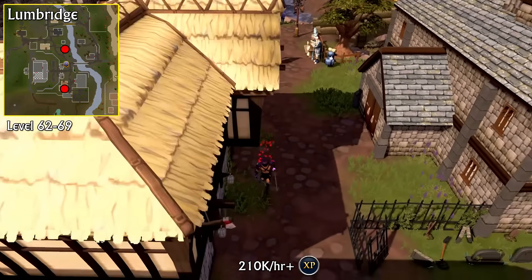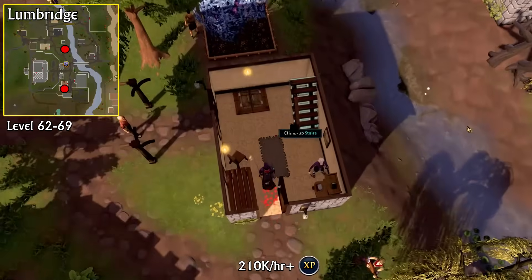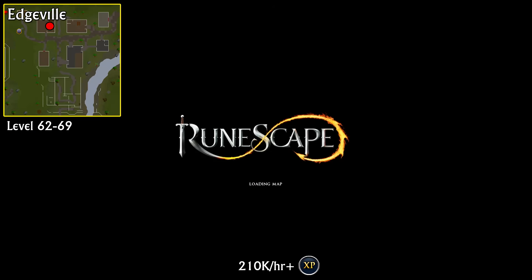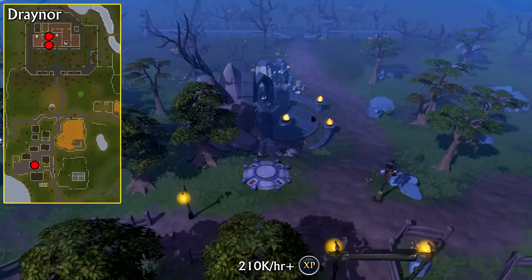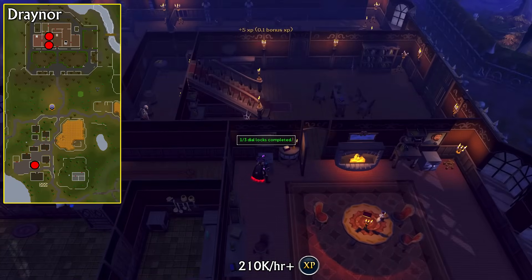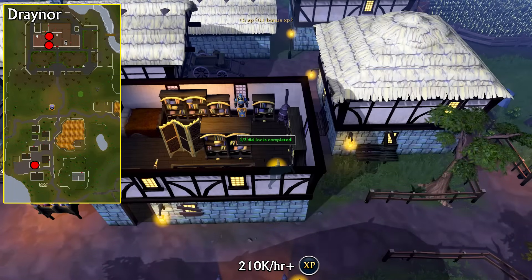From level 62 to 69 you're going to be taking the following route starting from the Lumbridge lodestone. Start with the safe inside Bob's house on the first floor south of the lodestone. After you've successfully cracked that safe, teleport back to the Lumbridge lodestone and then go to the house to the north, go up the stairs, enter the door and then crack the safe on the first floor. The next safe is located on the first floor of the Edgeville General Store, which you can get to by using your Wilderness Sort 1 if you've completed the easy Wilderness tasks or just use the Edgeville lodestone. After you've cracked this safe, we're going to be cracking two safes inside the Draynor Manor, so teleport to the Draynor lodestone, head north and go inside. We're using a lot of lodestone teleports so using Viswax for quick charges is highly recommended. After you've cracked both safes inside this room, teleport back to the Draynor lodestone and head south into Draynor. Head to the wise old man's house, go up the stairs to the first floor and crack the safe you find there.